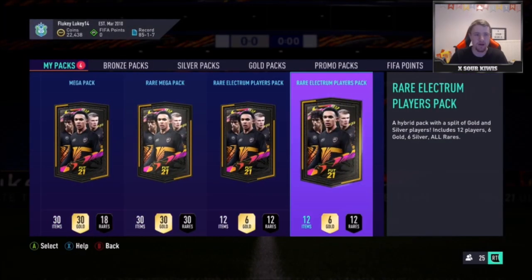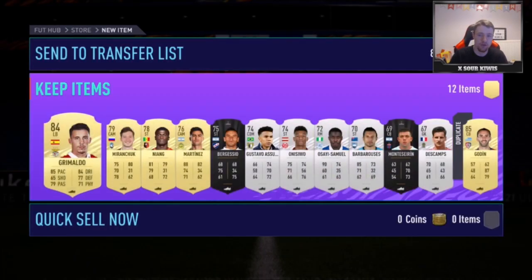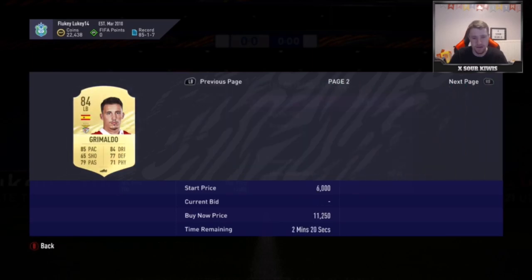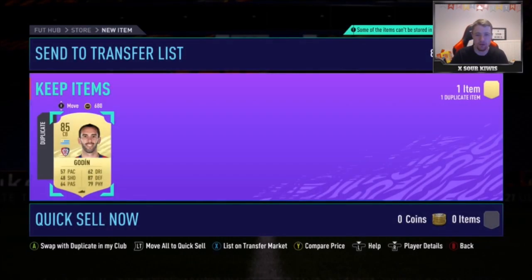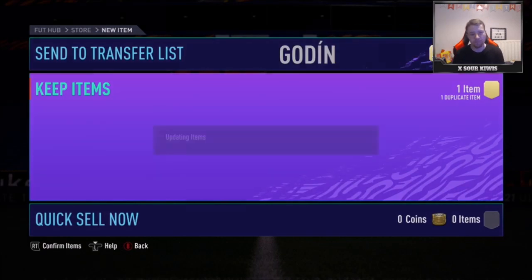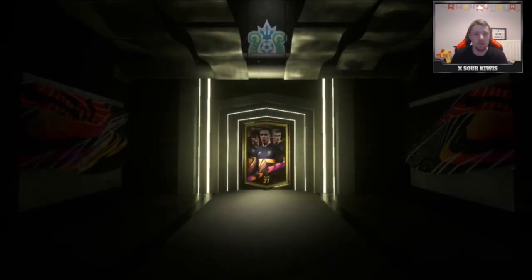Moving to the Rare Electrum Players pack — I've got a lot on my transfer list because I haven't sold anything yet, so I'm interested to see how much prices have changed. We get an 84 Grimaldo — people are saying he's a good one to invest in. He's Spanish, 84 rated, fullback, you can probably pick him up for about 4k, so definitely one to invest in. Also Godin, 85, going for about 6k. Fodder like 84s and 85s did go up this morning once Dominic Calvert-Lewin got released, but only for about an hour.